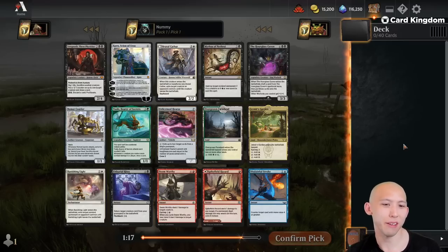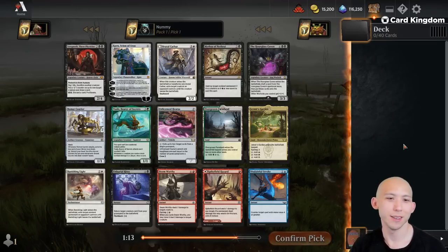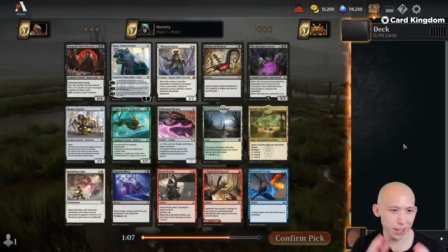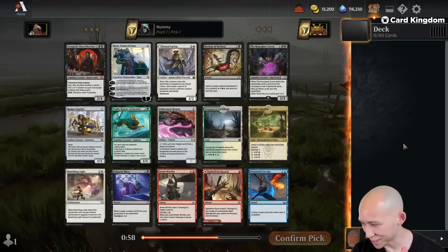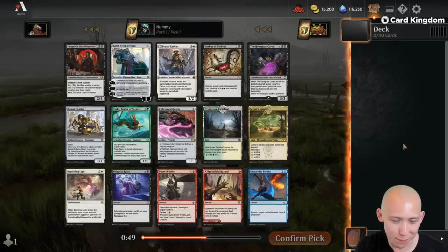Yo, what's up my tubers? Back for some more drafting on the streets of Arena. Let's see if we can run this town. Arena Cube — you know the deal by now. I have been actively avoiding all aggressive decks on my stream. Just ended the stream today forcing another control deck, and we've had some varying success. What it feels like is: I force control and either we go 1-3 or we go 7-0, and there's no in-between.